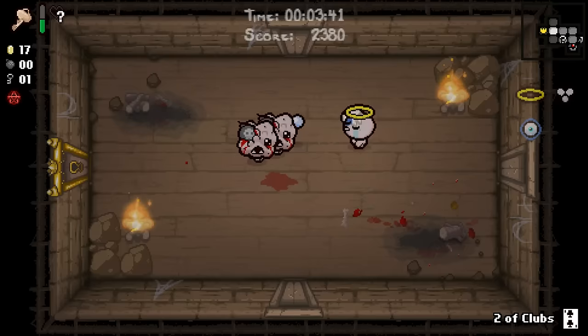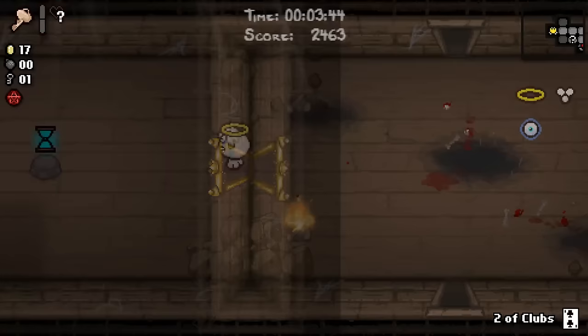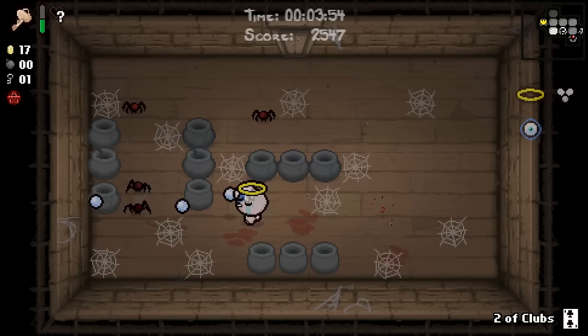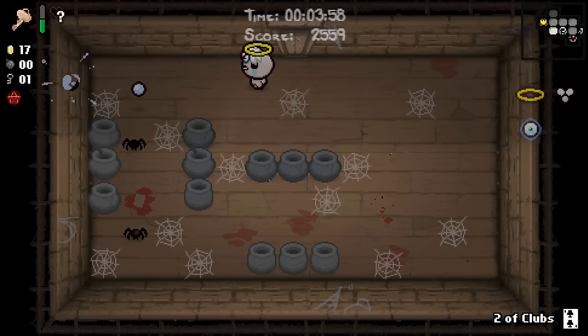That was extremely close, but we made it out. And our item room contains the Glowing Hourglass. Basically I'm not going to take spacebar items. You might think this is because I want to fight Mega Satan due to some misguided sense of pride or zaniness — and really, I think that's part of it, admittedly. But Dad's Key is also pretty useful. It's as useful, basically in my opinion, as having the blue map, at the very least. And sure, it takes up an active item slot, but it could be worse.